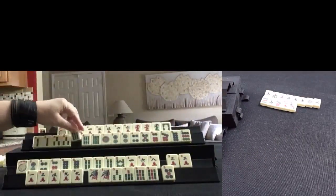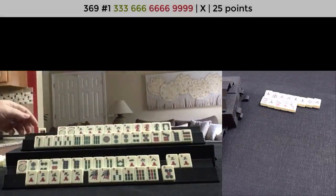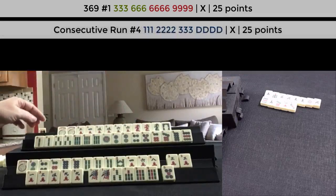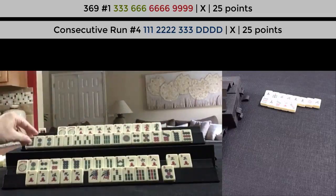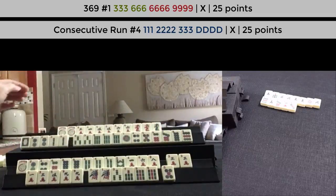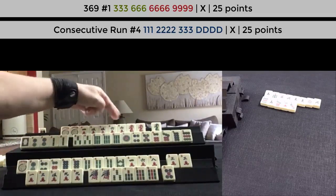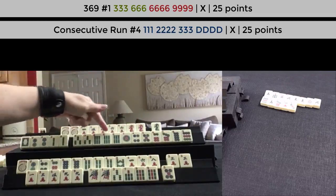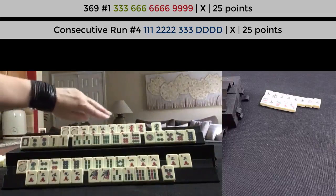6 BAM — 3, 6, 6, 9; 3, 6, 9 — consecutive run with dragons. We do have year tiles here, no flowers. 4, 5, 6, dragon — Peng, Kong, Peng, Kong. 3, 6, 6, 9 — no gaps. So we have three hands going.